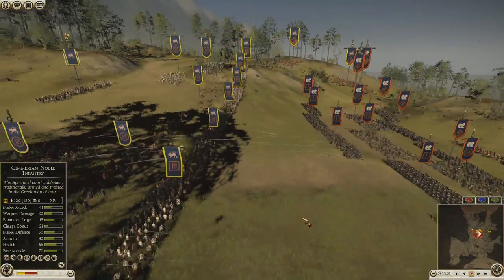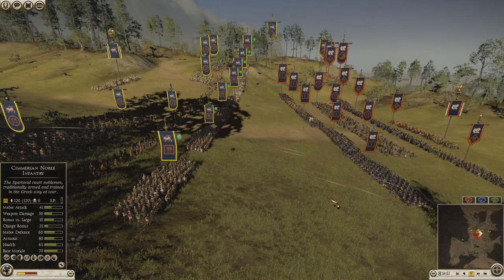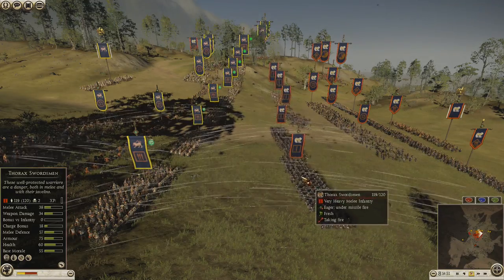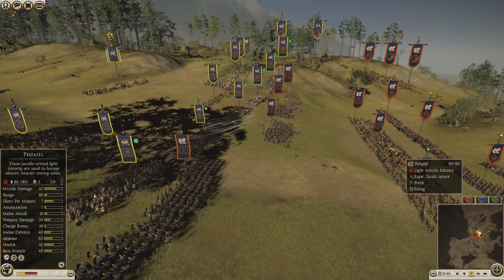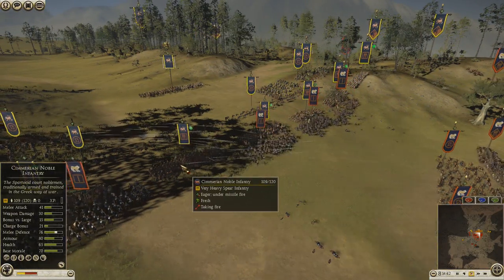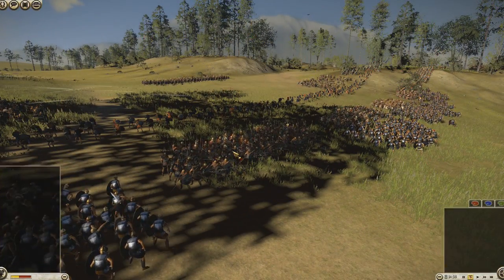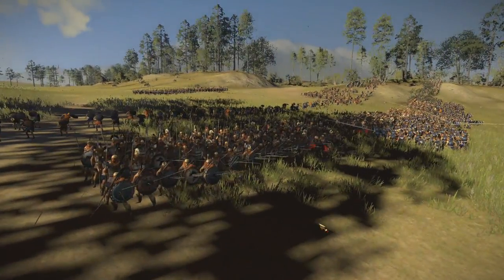Not much is going on — I go into Hoplite Wall, my Peltasts are firing. He does something I didn't expect, which is the smart thing to do: he tosses Javelins from the Thorax Swordsmen and then charges in. He tosses Javelins from here and charges in, leaving this guy... and now look at this — Chimerian Noble Infantry is about to take a lot of Javelins.